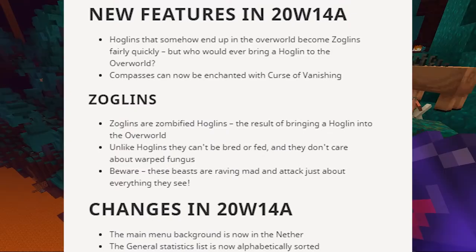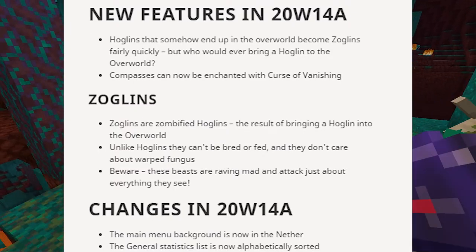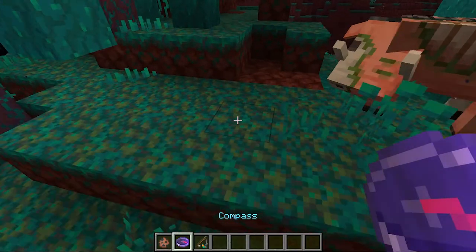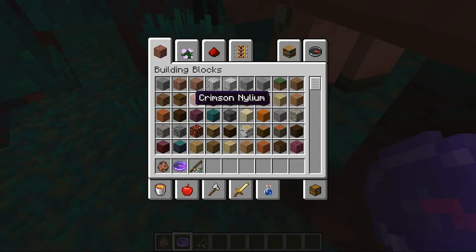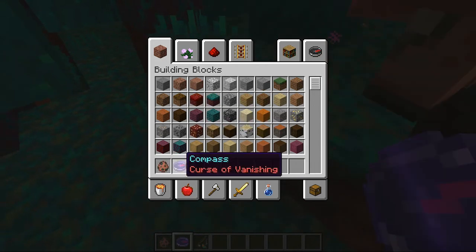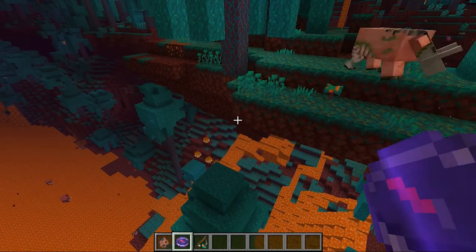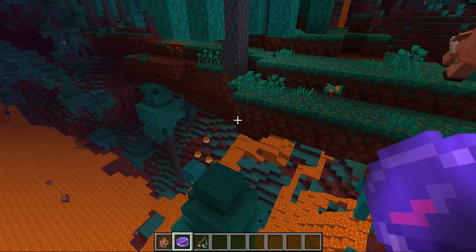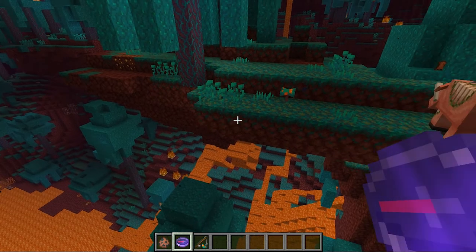Next in the changelog: compasses can now be enchanted with the Curse of Vanishing. I have it here — a compass with the Curse of Vanishing. If you don't know what the Curse of Vanishing is: when you die, your items will disappear. It can only be put on a certain number of items, so that's pretty cool.